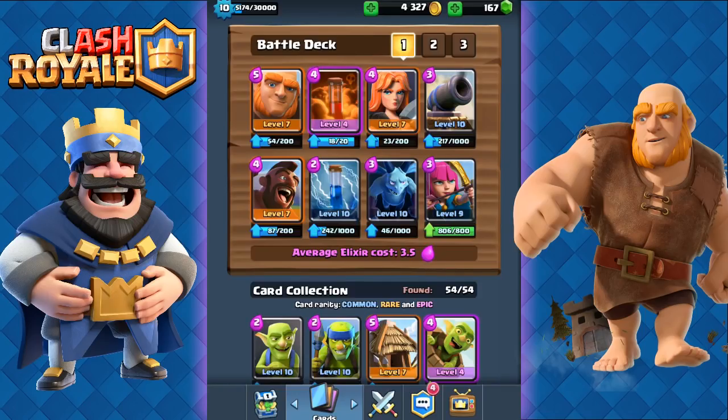Hey guys, it's Ash. Today I want to share a really original deck with the Giant Hog Rider and Poison combo. After the free spell got a big nerf, people started using the Poison spell a lot more with the Hog Rider, but the problem with most of their decks is they're very one-dimensional — their only mode of offense is simply a Hog Rider combo push, which nowadays everybody is able to counter. This deck is two-dimensional: it has two modes of offense with either the Giant or the Hog Rider, or using both of them together.